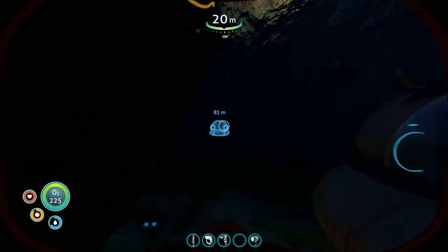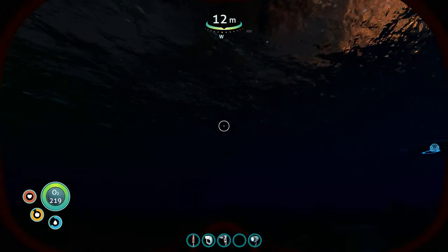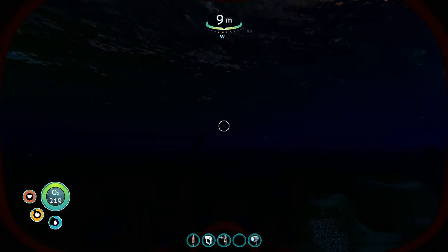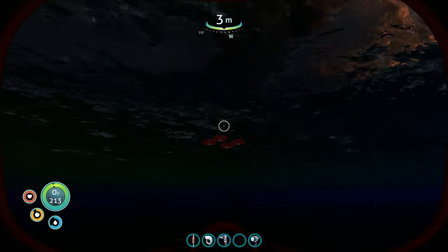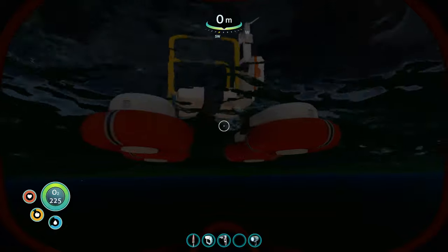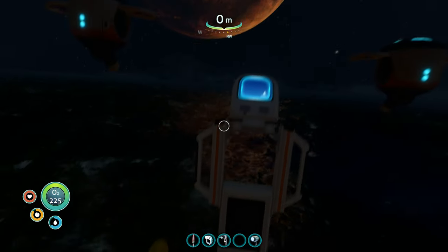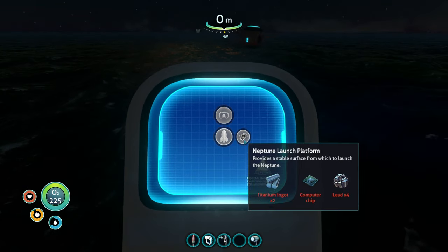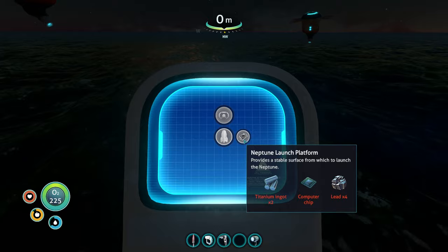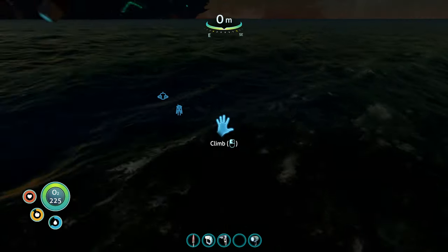Okay, we've got large quantities of titanium. What are we going to do now? Well, for one thing, probably turn that thing just a tad — oh, I guess we can't. Titanium ingots, computer chip, and lead.